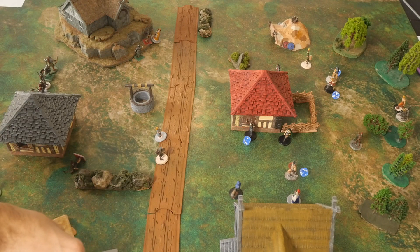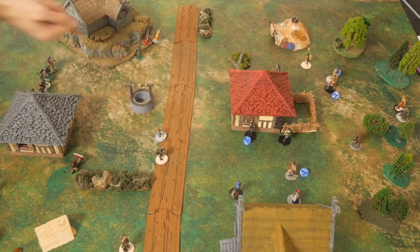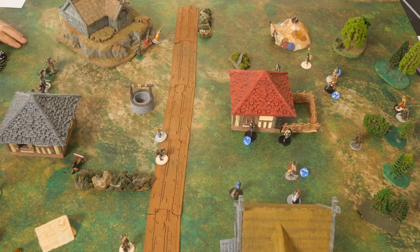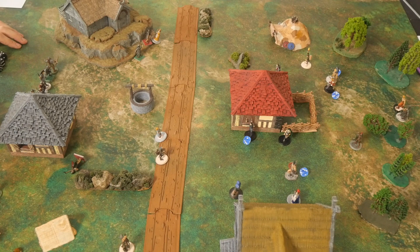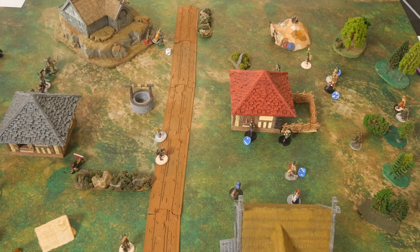Another villager runs away toward the board edge where they'll be safe. We activate a soldier for one failure one success, then react by trying to move an archer — that also fails. The soldier gets into base contact with a villager.